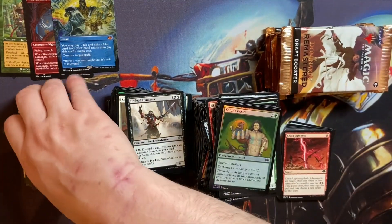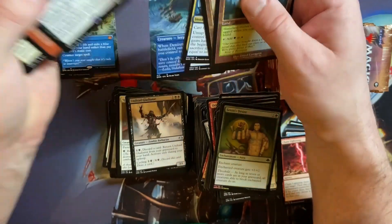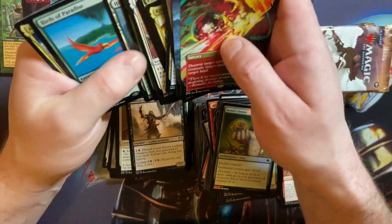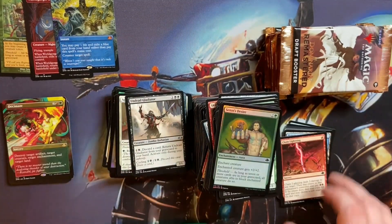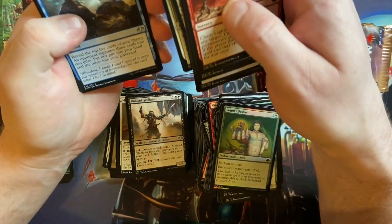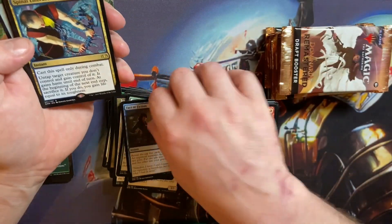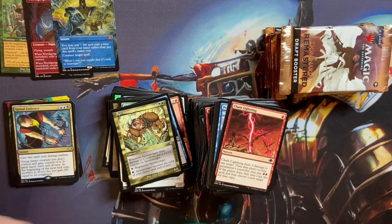I don't think I've had a foil rare yet — let's have a quick look. No foil rare yet. So let's see if we get a foil rare out of this last third. Through the commons — Fact or Fiction, Flametongue Kavu, Squirrel Nest, another bloody Spinal Embrace. Yay — in a retro uncommon. Spirit Monger! Happy days.